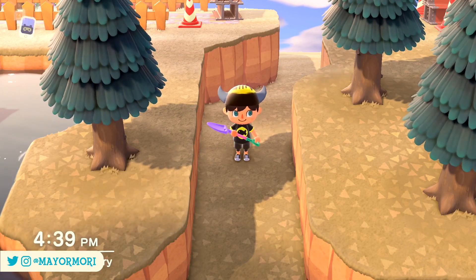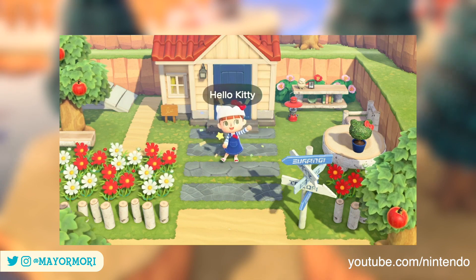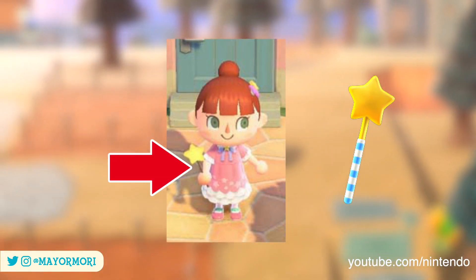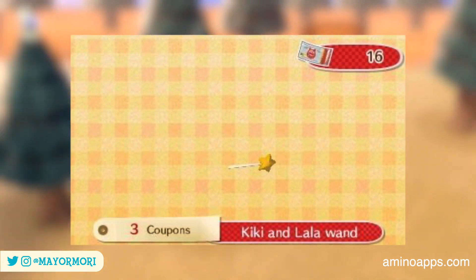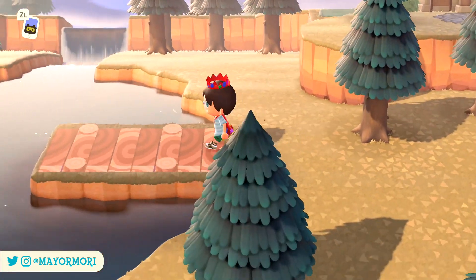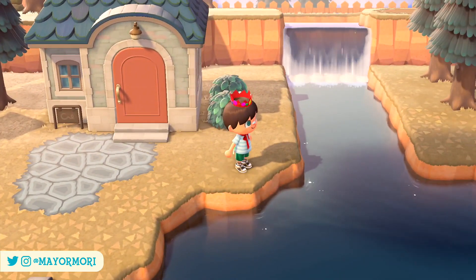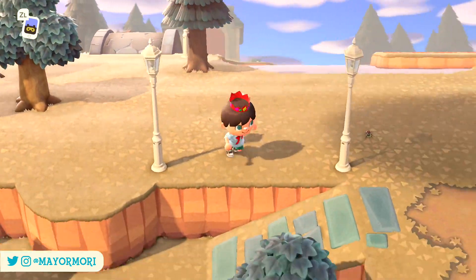The next unreleased wand design was actually revealed by Nintendo in the Sanrio crossover update trailer. During the trailer the player can be seen using a brand new wand to change their clothes into the Sanrio themed outfits. This wand is very similar to the star wand that already exists in New Horizons but does have subtle differences including the stem of the wand itself. It appears to be based on the Little Twin Stars Kiki and Lala wand introduced alongside the Sanrio items back in New Leaf, although back then wands weren't tools — just a fun accessory great for fairy tale outfits. The Sanrio update is scheduled to release on March 18th, at which point the new wand can probably be obtained by scanning in the corresponding Sanrio amiibo card. Of course, these findings are based on datamines and pre-release trailers, so details are subject to change.